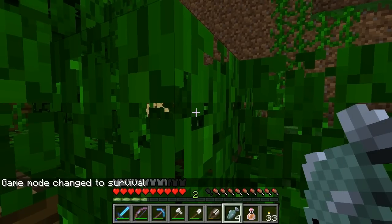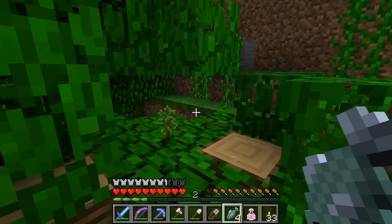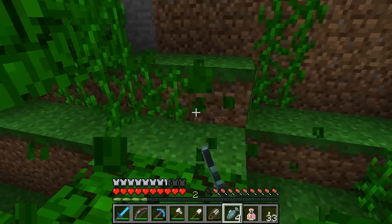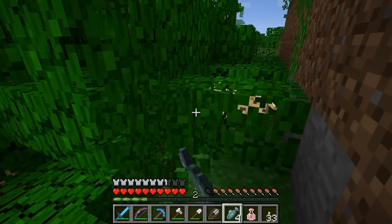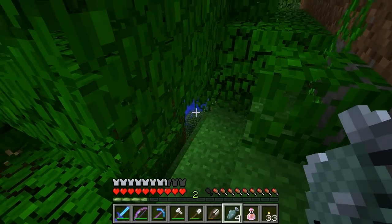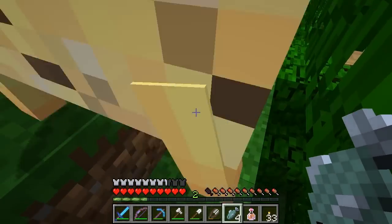Shh! Right behind this leaf — there he is! We've got the sapling too — a jungle tree sapling. Okay, nice and slow. I'm going to crouch down here and go nice and slow with the fish in my hand. You can't just right click on him like mad — if he doesn't come toward you, it's not going to work.